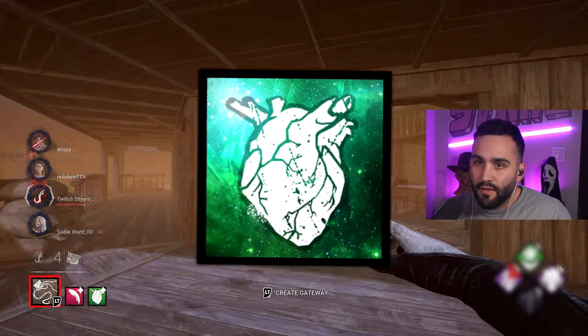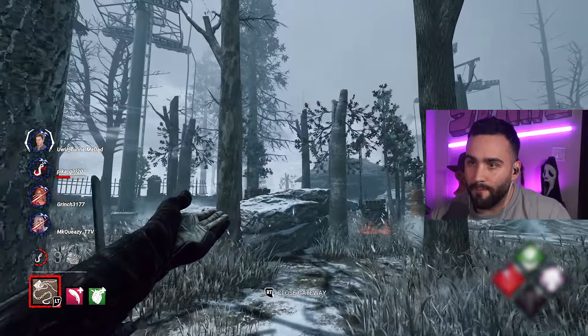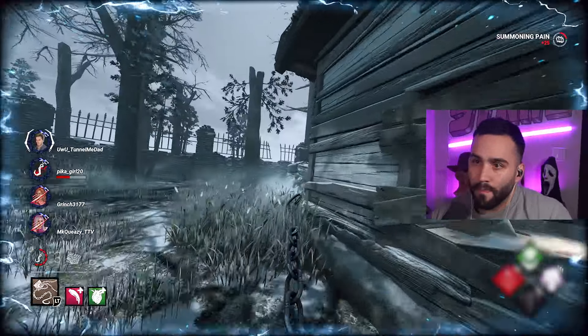We're also going to use the add-on Frank's Heart. Frank's Heart gives us an additional 8 meters of casting distance. 8 meters — that's far.